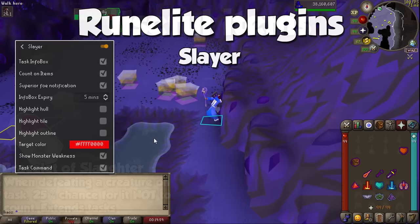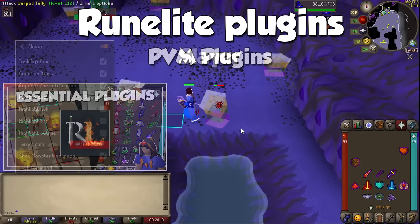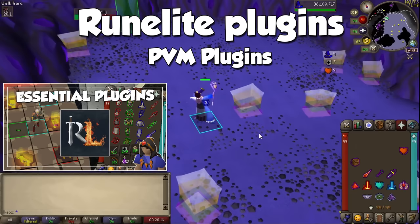This is great for tasks that provide high experience or cash per monster. There's a plugin simply called Slayer that will give you a few visual cues on screen whenever you are out on Slayer trips. Make sure to keep it on at all times for quality-of-life upgrades, and activate all your personal favorite PVM plugins. You can check some of my favorites in my most recent RuneLite plugins video.